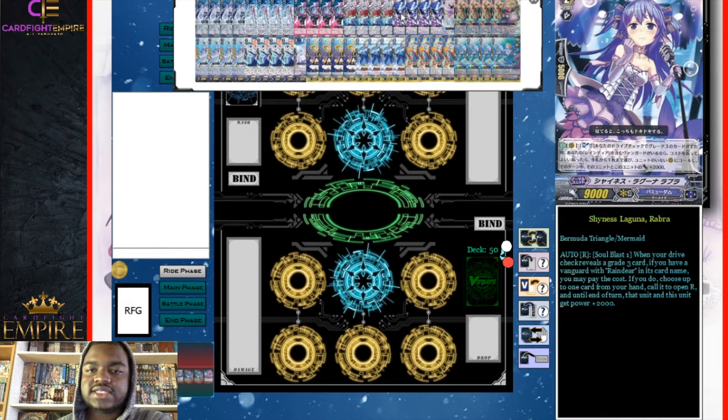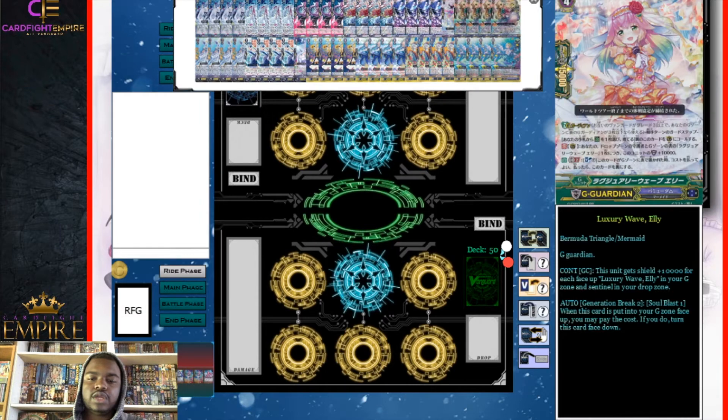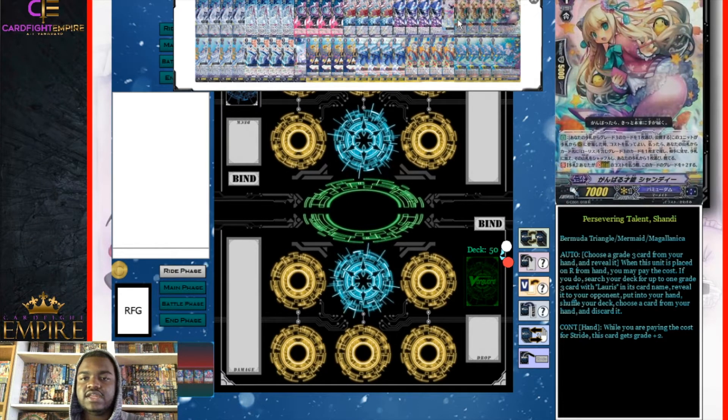We have four Shyness Laguna Rabra. Rabra is a great combo with Marvel. Its skill is: when your drive check reveals a grade three card, if you have a vanguard with Reindeer in its name, you may soul blast one; if you do, choose up to one card from your hand, call it to an open rear guard circle, and until end of turn that unit and Rabra both get 3000 power. We also run one Attractive Glow Sandy — a grade two with a continuous ability in the hand that lets it be used as a heal for the cost of calling a G guardian, letting us G guard up to five times in a stack with Ellie.